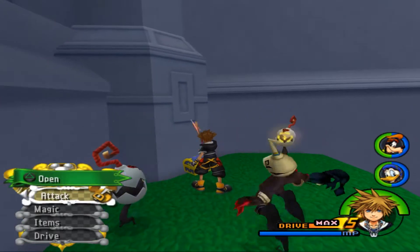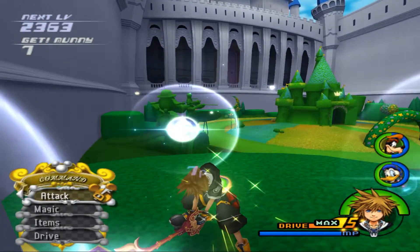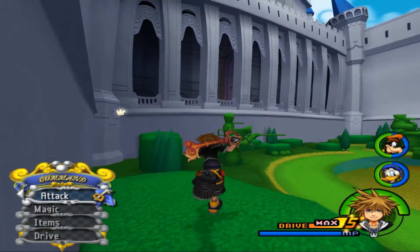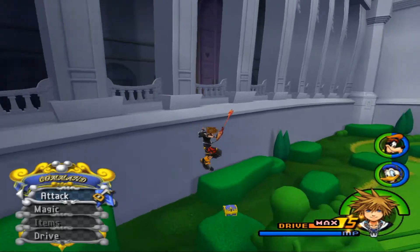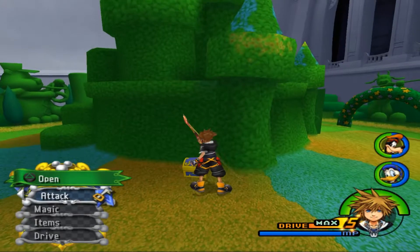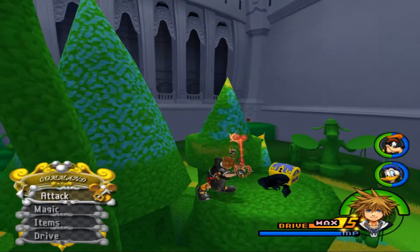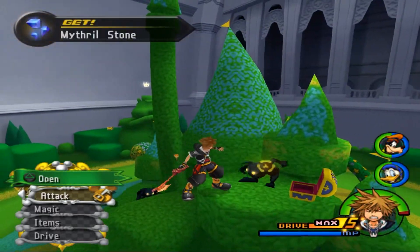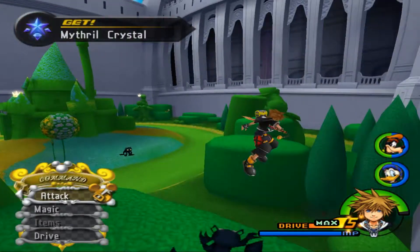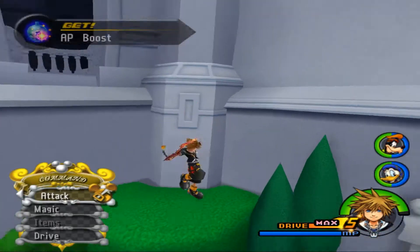We get a Mithril Stone and an Orichalcum Plus - it's always nice. Maybe we'll actually synthesize the ultimate weapon and see what it turns into, or maybe they'll just give us another ultimate weapon, which seems unlikely. I'm going to ignore another Drive Boost. Mithril Stone okay. So last episode we had a lot of very very good chests, this episode we seem to be getting mostly synthesis items and an AP Boost.